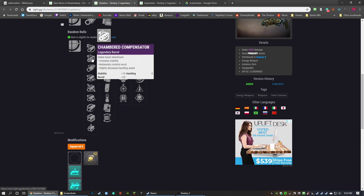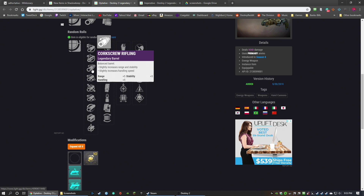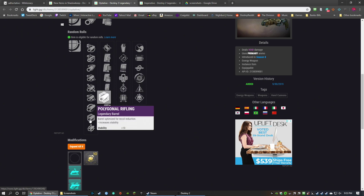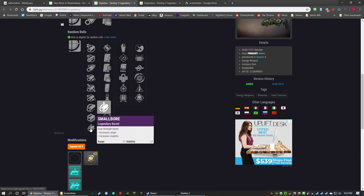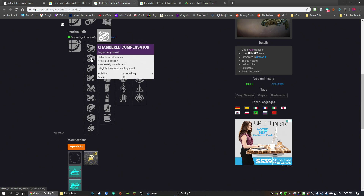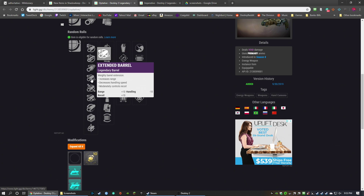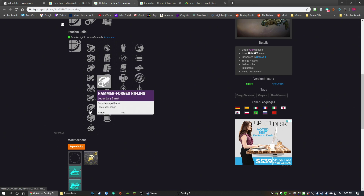Barrels: you have all your normal barrel choices — Extended Barrel, Fluted Barrel, Full Bore, Hammer-Forged, Polygonal. For this hand cannon, maybe Chambered Compensator for that extra stability and recoil control, or go with handling. Something like Corkscrew Rifling that boosts handling. Not Extended Barrel. Maybe Fluted Barrel — stability and handling. If you're gonna go with it, make it really, really fast.